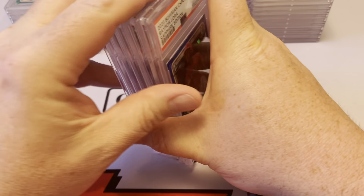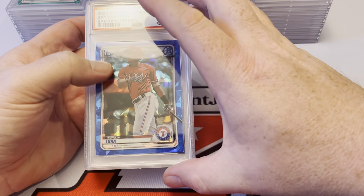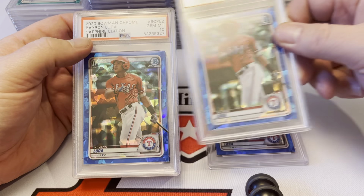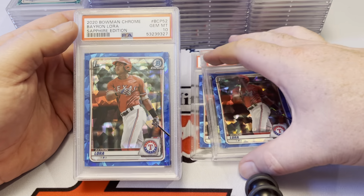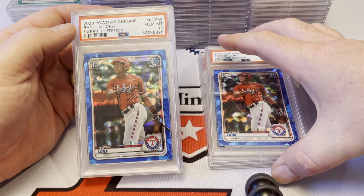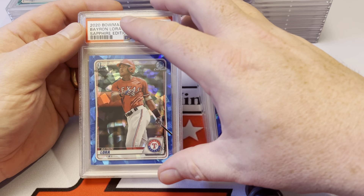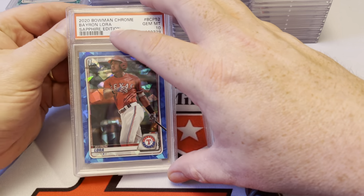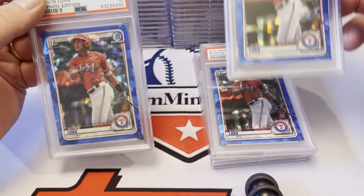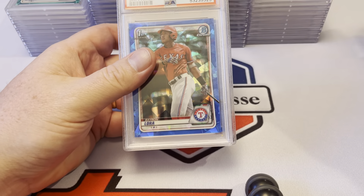So we've got 6 of the Bowman Sapphire Baron Laura. Let's see the grades: 10, second 10 — 2 for 2 — 3 for 3, 4 for 4, 5 for 5. Can we hit all 6? Bang, 6 for 6. So we didn't get the purple as a 10, but we got all 6 Sapphires as PSA 10. That's a nice hit.